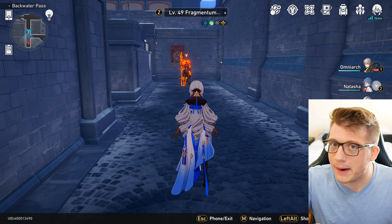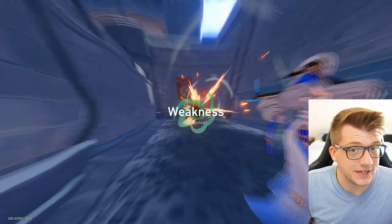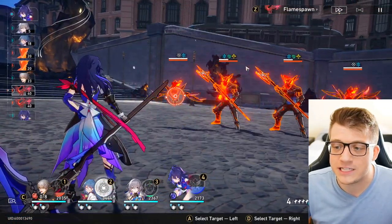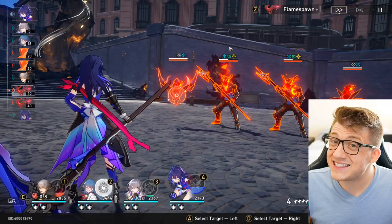You should probably initiate every single battle with something that they're weak to, because why not? Here I'm going to attack from a distance with my Bronia. There's a weakness match, and you can see the toughness bar on the two enemies that are weak to wind are starting at half. That's a nice advantage.